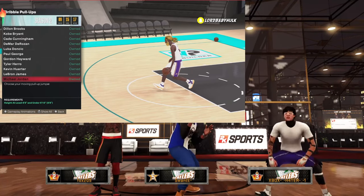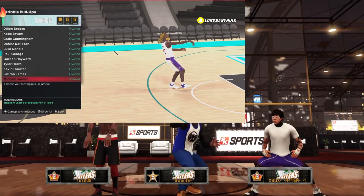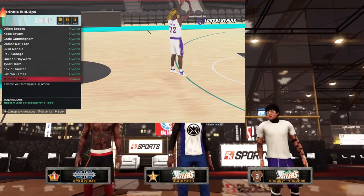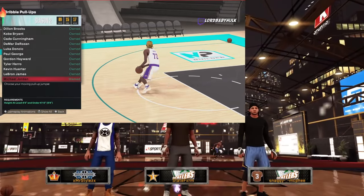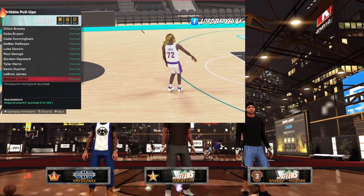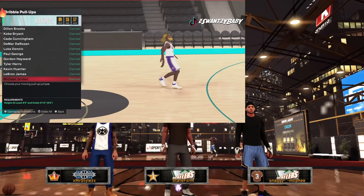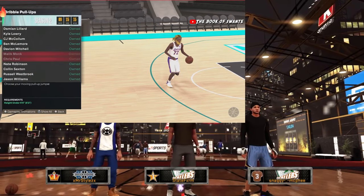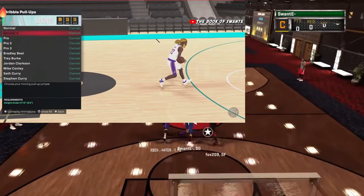Michael Jordan is a top tier fade — dribble pull-up. Every year MJ has always been in the top fades, but it wasn't quite as good as the Booker. So MJ is like the DeRozan level. Higher tier: Pro 2, Booker, Kobe. Then you got DeRozan and Michael Jordan.